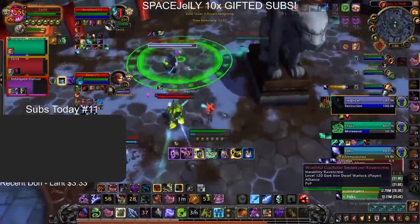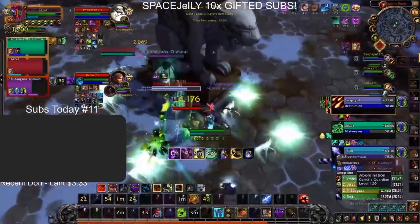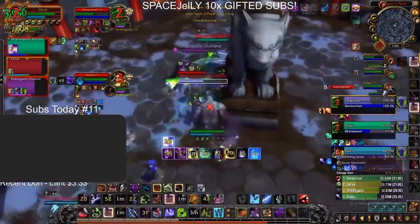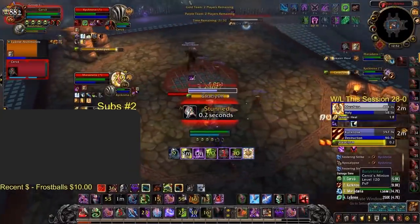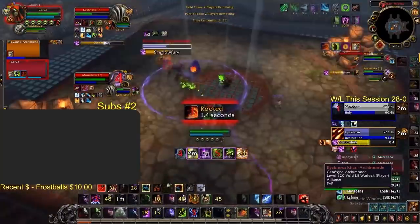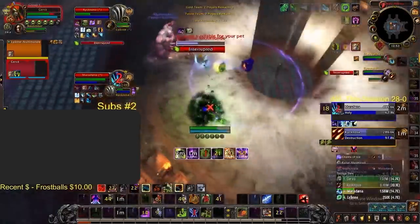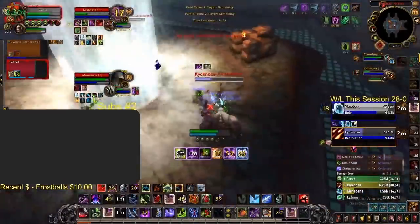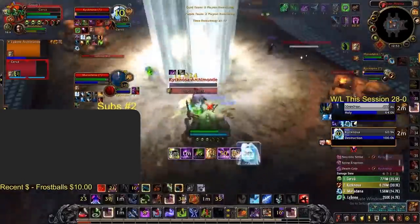When playing with a Windwalker or a Demon Hunter, you want to try and do Death Grip into AoE stuns to create a ton of pressure. Fortunately, you can create these offensive setups yourself as an Unholy DK using the tools we discussed earlier. Cervantes does an excellent example of this, gripping the Warlock out of line of sight during a greater heal, which nearly gets him the kill, but the Priest saved his lock with a Guardian Spirit.